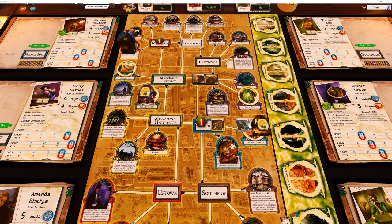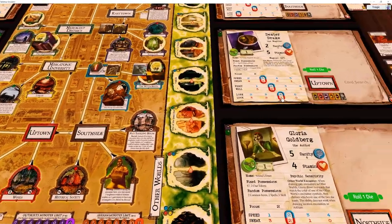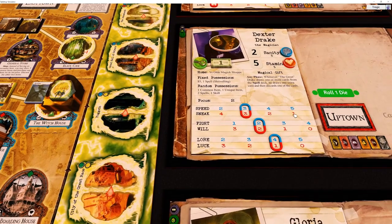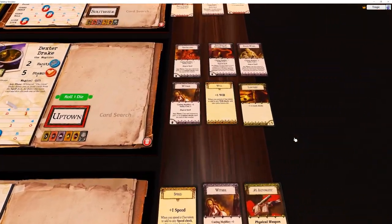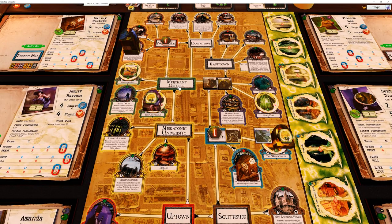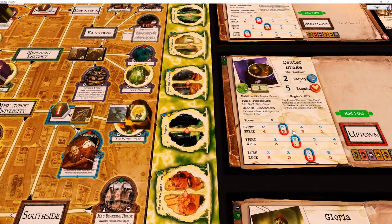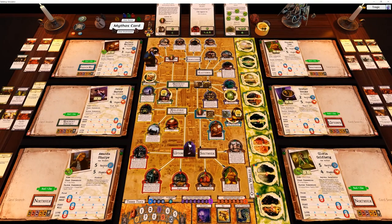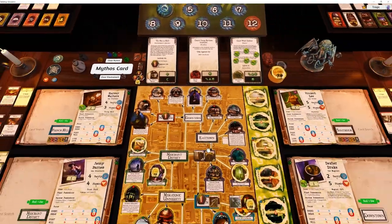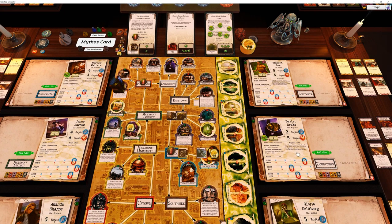Dexter is at two sanity so we need to move him. He can move five spots in one turn and he's got nothing that needs movement points, so we can go one, two, three, four, five - he can actually get all the way to Arkham Asylum this turn.